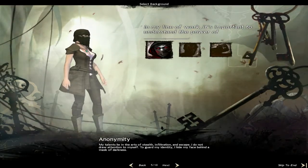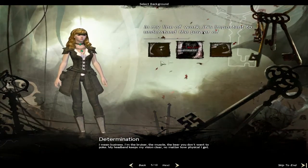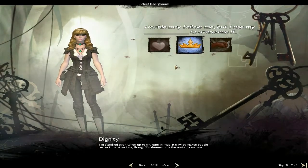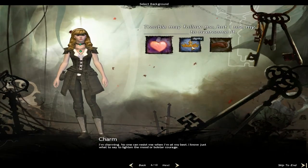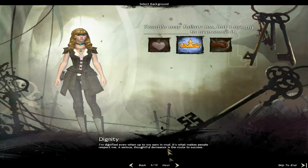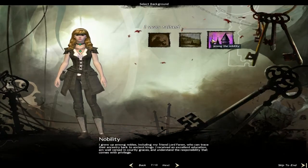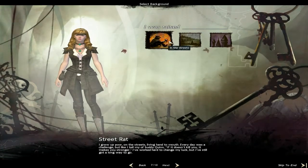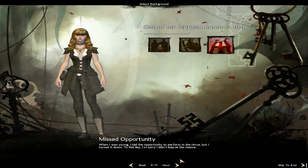I'll pick up determination. Next - you can follow different paths using charm, dignity and ferocity. I'll pick up Dignity. I was raised by common folk in the streets. I didn't choose the life, the life chose me.